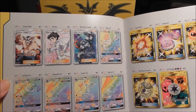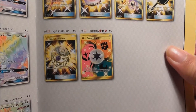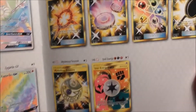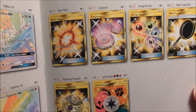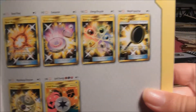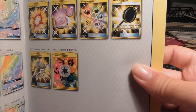We also got Trainer Full Arts, which look nice. And here's the Secret Rares, which look cool. We got Unit Energy, Mysterious Treasure, Beast Ring which is awesome, Inner Porter, Energy Recycler, and Metal Frying Pan. I'm hoping to pull one of these if possible.